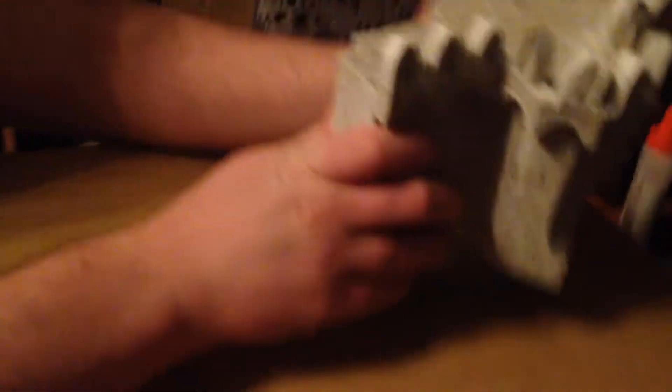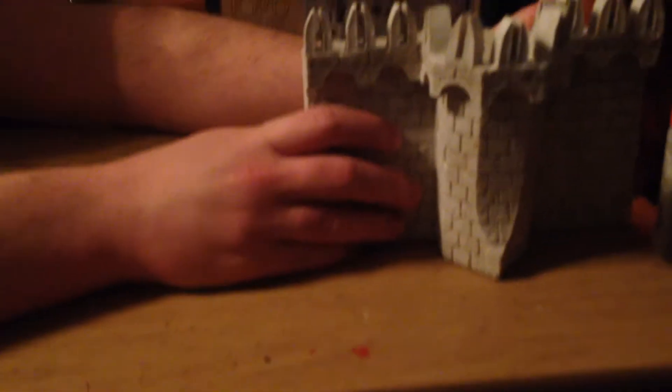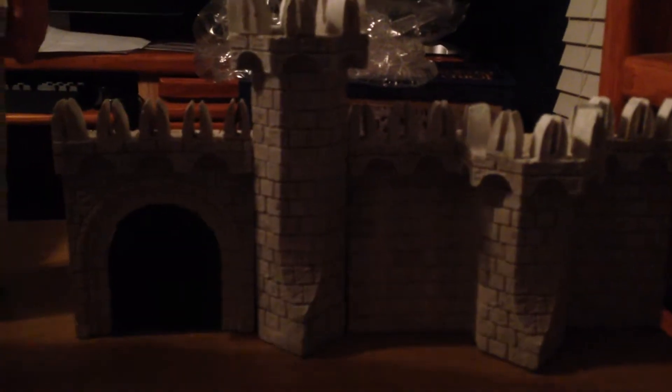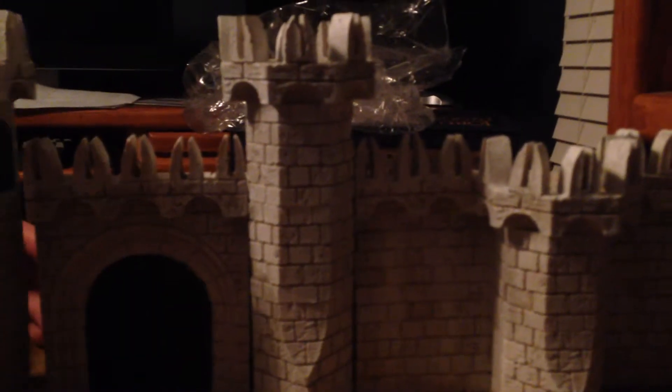It's a really amazing model. You can put it together in several ways, but I'll show you the way based on what it shows on the box. Put this tower here like this — the gate goes in the middle. It's pretty long, and the other gate goes on like such. So that's what it looks like put together.